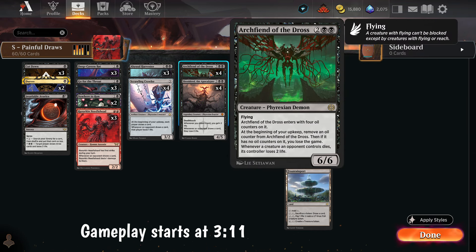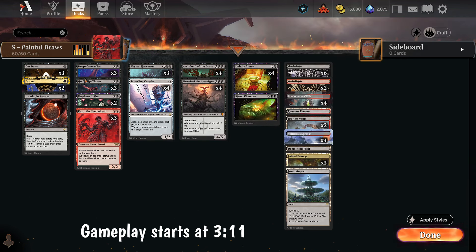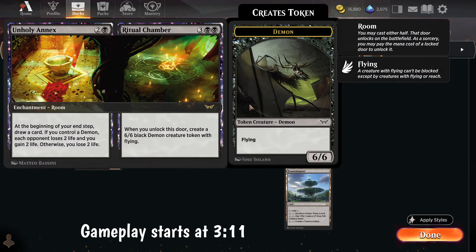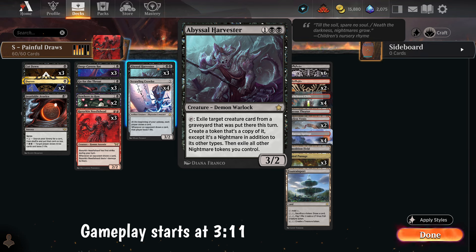We have Archfiend as the main way to take advantage of this - a 4-mana 6/6 with flying that kills us in 4 turns. But whenever a creature the opponent controls dies, they lose 2. So now they take damage when they draw, lose life when they draw, and lose life when we kill their stuff. We also have a 3-mana 3/2 - we can tap it to exile a creature card put into the graveyard this turn and make a token copy of it. It's a nightmare and exiles all other nightmare tokens we control, so we can only have one at a time. But we kill something, make a copy, and it counts as a demon for Unholy Annex.